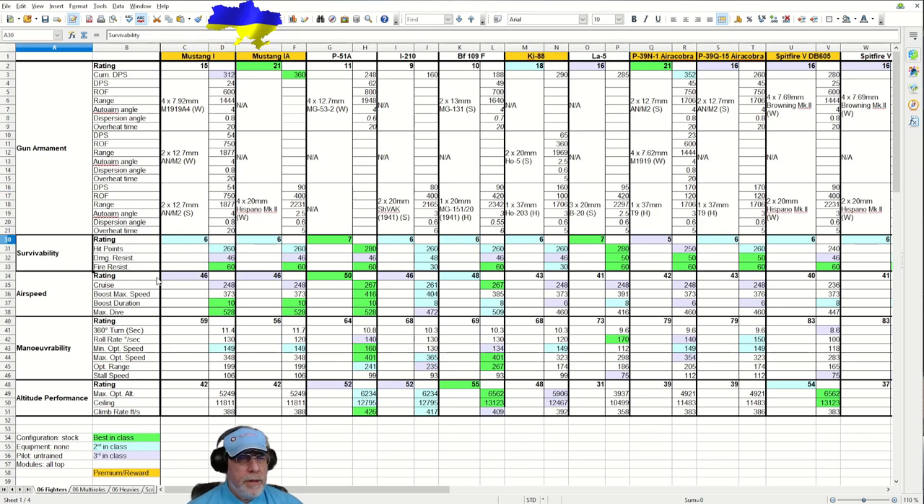Survivability figures for all fighters are highly compressed and very close to one another. Fire resistance is 60, which is good and worth noting. As for airspeed, if you're used to the American tech tree Mustangs you'll be a little disappointed with both the British Mustangs. The World of Warplanes team seem to have done a fairly good job of reflecting the difference between these early variants with their Allison 1710 engines versus the American Packard Merlin-powered P51As. The British Mustangs are still third best in class for speed - still pretty fast.